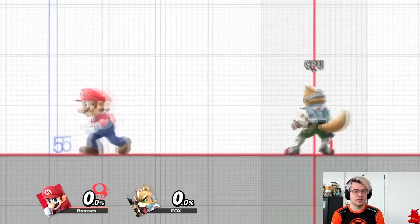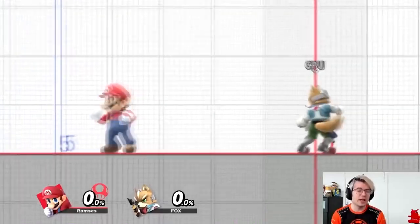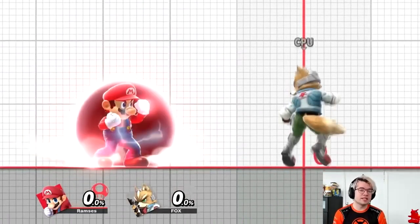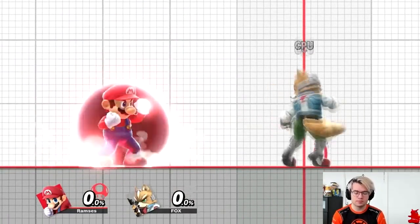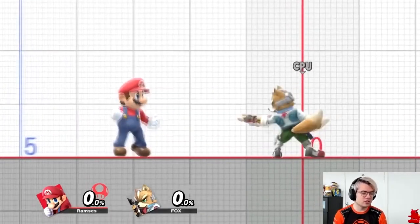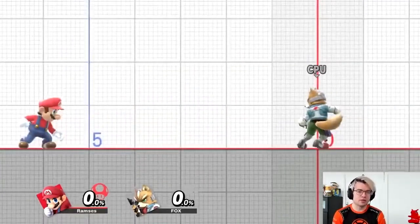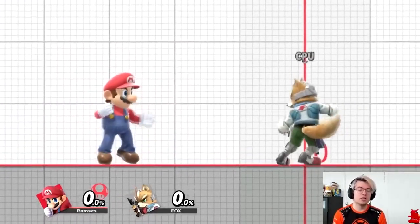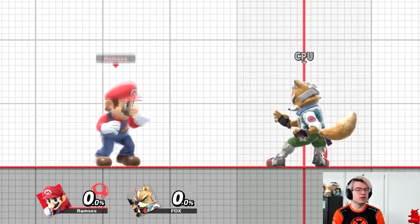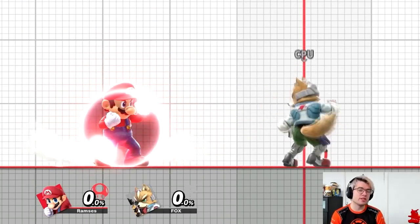That's where we get to our first state. We can be on the ground, we can be walking around. Walking doesn't really limit our options, so it doesn't really count as a separate state. However, shielding does. When we shield, suddenly some of our inputs change. For example, if we hold shield and press attack, we get a grab. If we hold shield and press special, nothing happens at all. The only options we have on a shield are grab, jump, rolling by pressing to the side, spot dodging by pressing down, up smash, and up B. We're going to go way more in-depth on shielding in a later episode, but just keep in mind: when you're shielding, it counts as a separate state and your inputs change because of it.